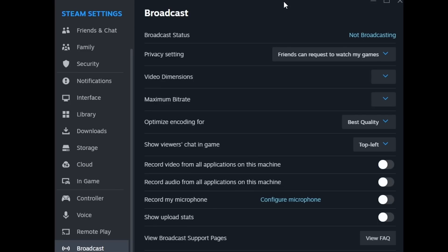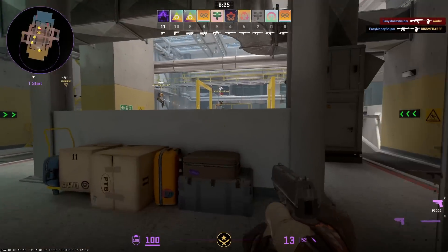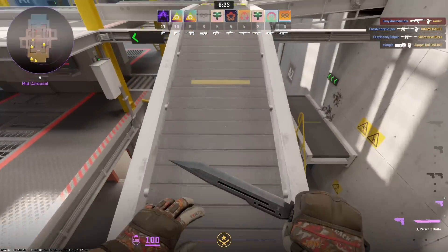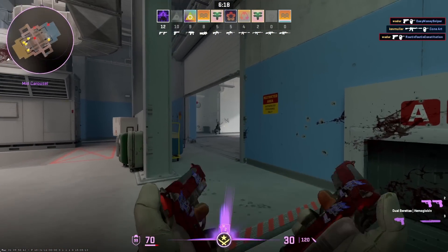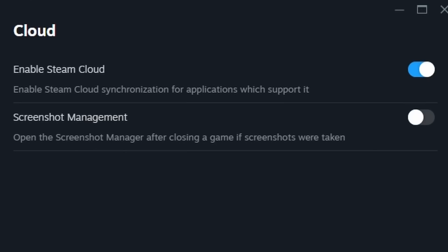The next fix is disabling broadcast: open Steam settings, go to Broadcast, and make sure it's disabled. If you've already disabled the Steam overlay, it should hopefully already be off. The next fix depends on what other games you play — if you only play Counter-Strike, head into Steam settings and disable Steam Cloud. If you play games that require saves, keep it enabled.